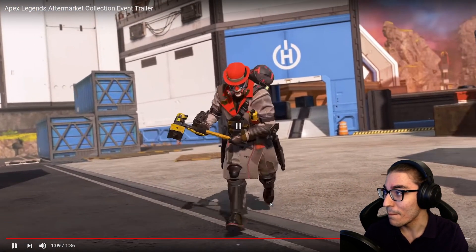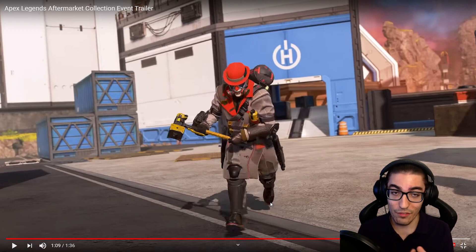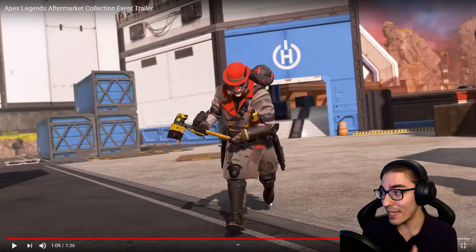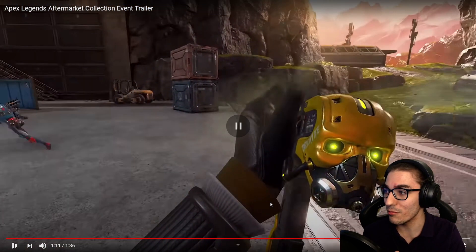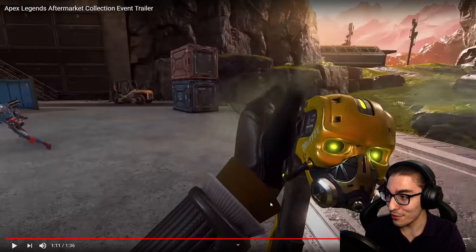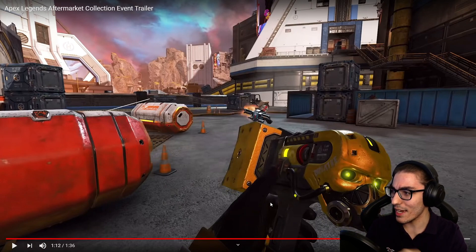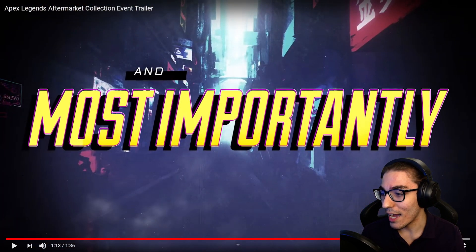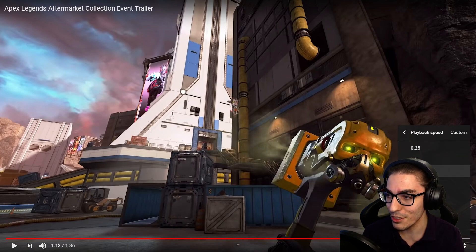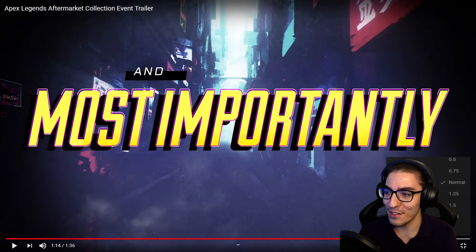The highlight of this collection event is of course Caustic. We get a third-person perspective on the skin plus the heirloom. We've had some leaks before and knew it would be a death hammer of some sort. This is officially the Caustic heirloom — there's a skull on it with a glowing effect on the eyes. There's an animation where Caustic puts something into it, almost like a battery. That looks so good. I'm just going to slow that down so we can get a really nice look at that swing.